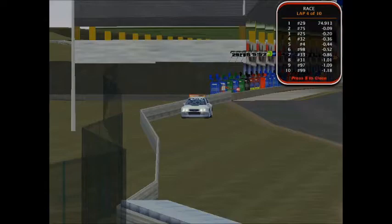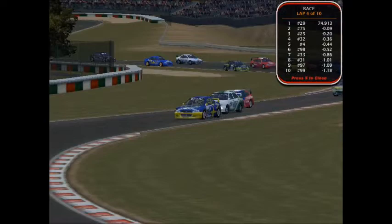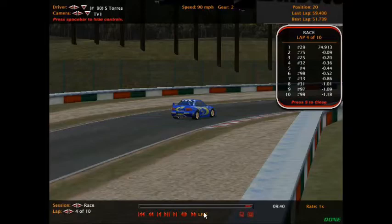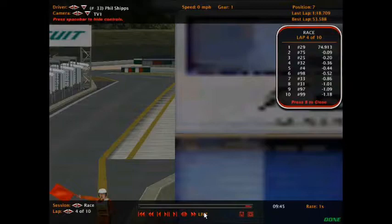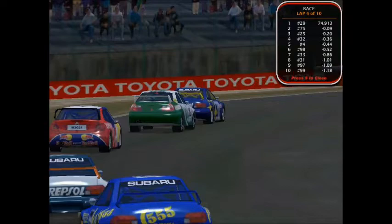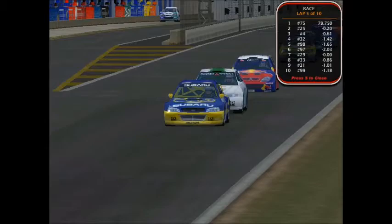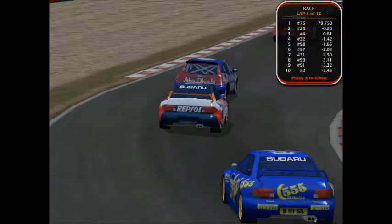And the caution is out for our leader wrecking. We got another car spinning off the track and another car — the 92 of Richard Torres and the 33 of Phil Shipp. I've got to make sure my replays are not that long because we barely made it back. Colin Dryberg is your new race leader.